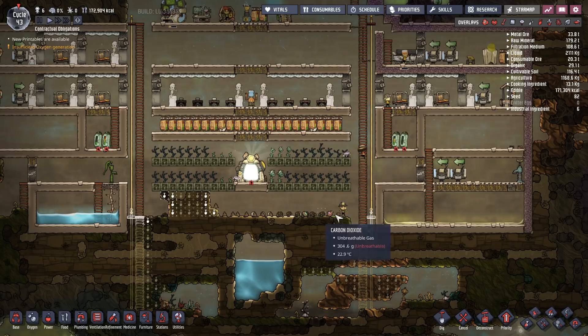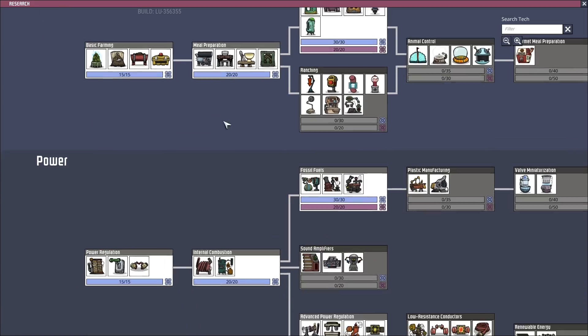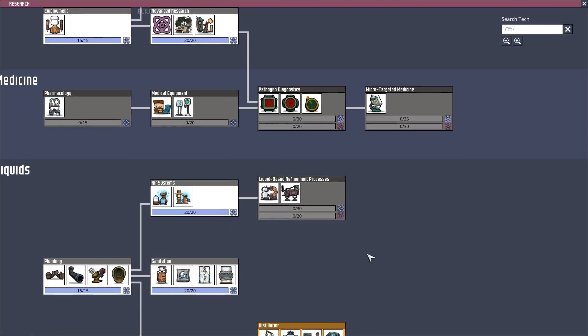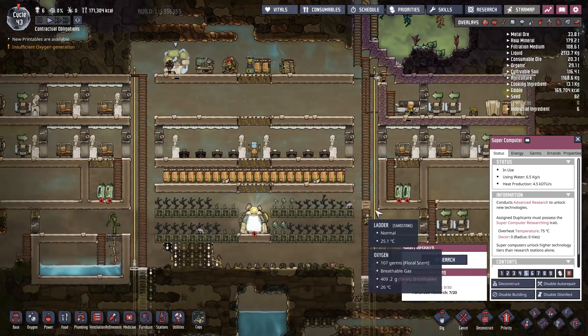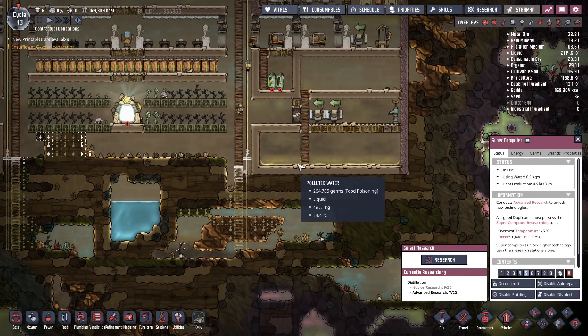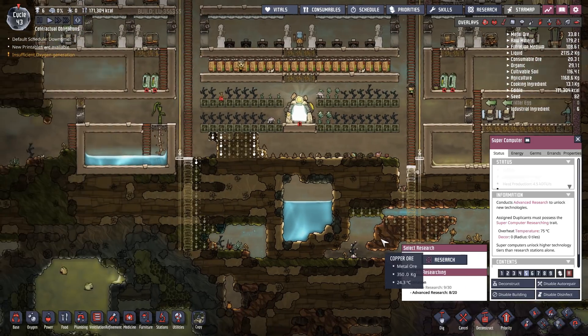First things first - I've set up some research. There are two things we're going to need to make this work. We need to go down to Liquids. The first thing we need is Distillation, because we're going to need the Water Sieve. This produces clean water from polluted water. You might think it's clean water, but no - it will turn it blue but it's still going to be loaded up with germs. We're going to have to kill the germs manually.